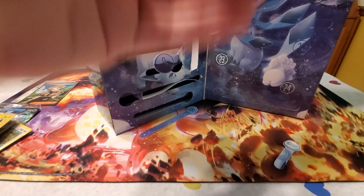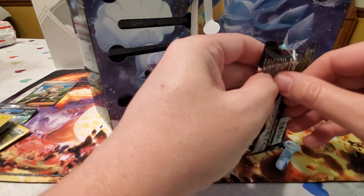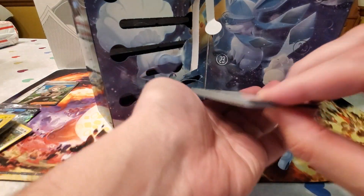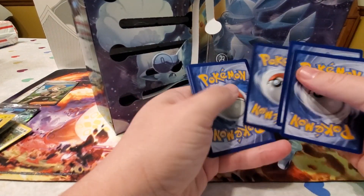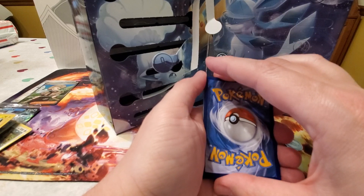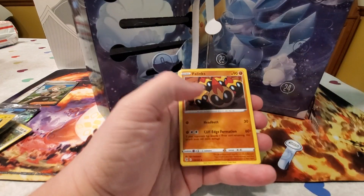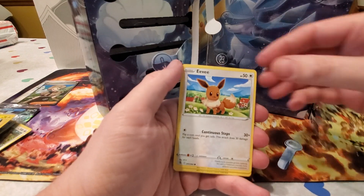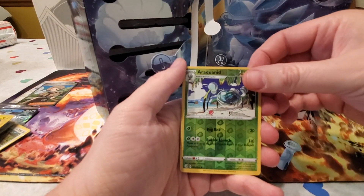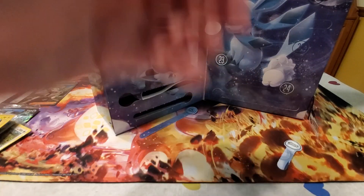That's the first twelve days — now on to the second half! Day thirteen is another Sword and Shield Fusion Strike pack. Let's do the card trick. Rem, your turn to guess the energy — Fighting! We got a Gothita, a Phanpy, a Farfetch'd, a Bellossom, a Shelter, an Eevee, a Morpeko, a Caterpie, a Mudkip, a Reverse Holo Araquanid, and an Arcanine.